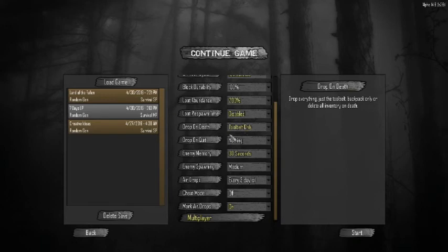Drop on death with my tool belt, nothing on quitting. Enemy memory is 30 seconds — if you can outrun it for 30 seconds, they might lose you. Enemy spawning at 100%. Airdrops every three days, since we have no loot respawn — this will be one of our few ways of getting good stuff in build areas once we've looted everything nearby.